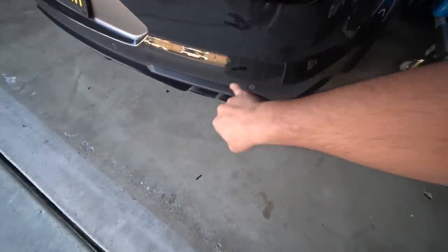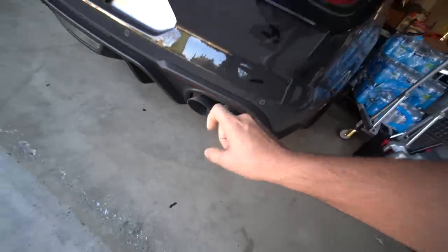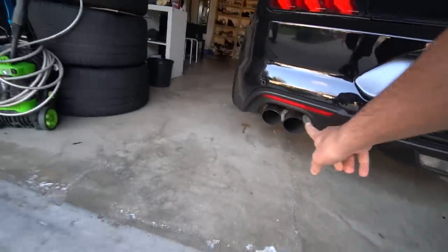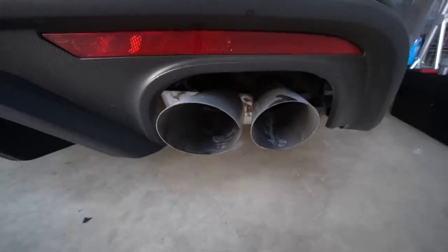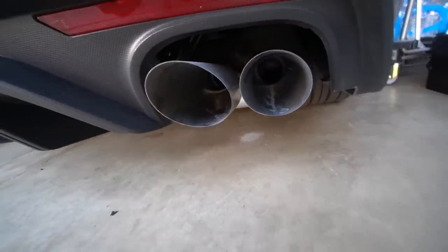But this morning I woke up, looked at the car, and there's a lot of dust on this side. I'm noticing something coming out of the tailpipe, so I'm thinking maybe the cat has gone out. It's only on one side though, which is kind of weird — this side is still clear but this one is covered in dust, and there's a weird powder coming out of it.